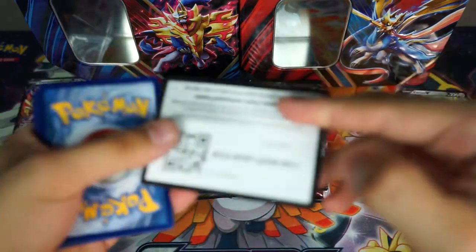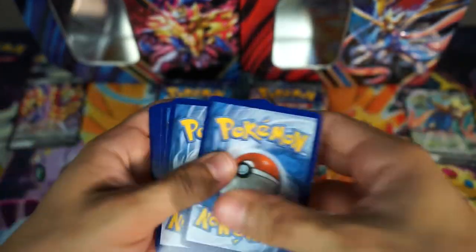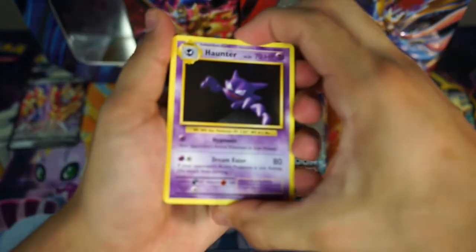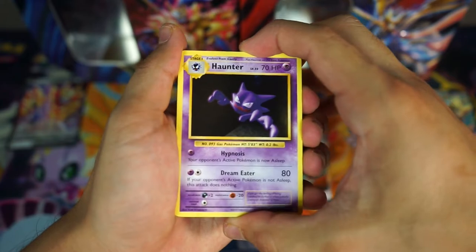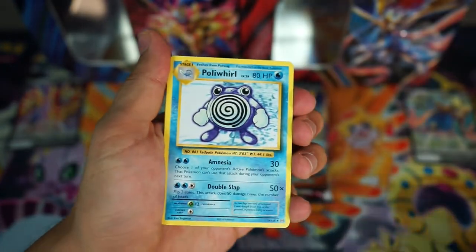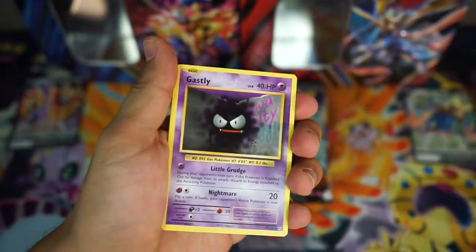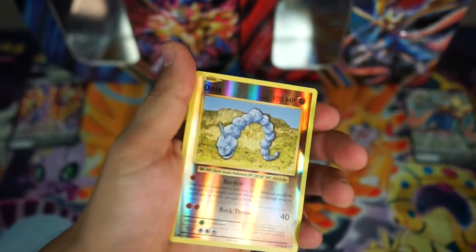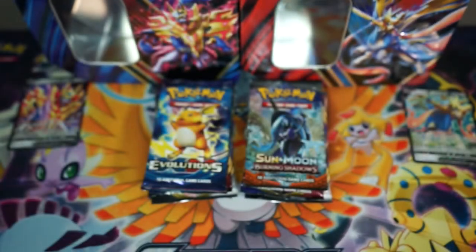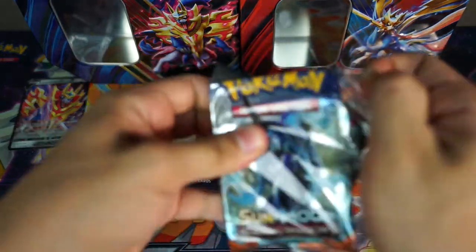Starting off with Evolutions. I'm pretty sure that this is one of the only sets that I actually have completed. So we have three. We have our Haunter, a Maintenance, Poliwhirl, a Magikarp, just a regular Energy, a Caterpie, a Gastly, a Diglett, a Reverse Onix, and then an Electrode for our rare. First pack, no luck.